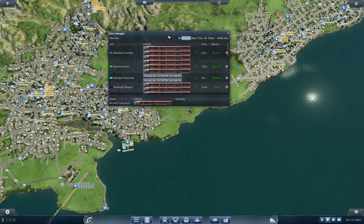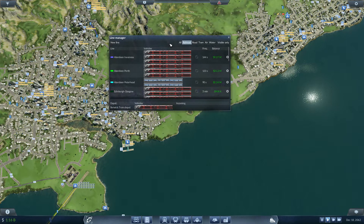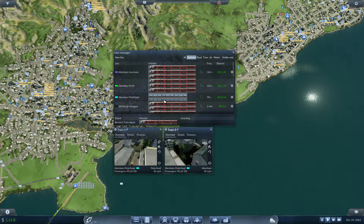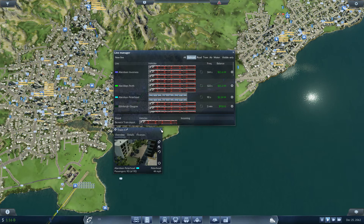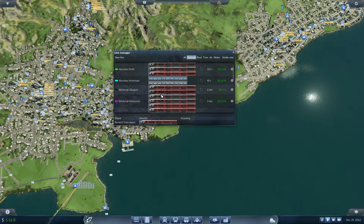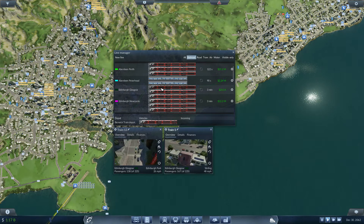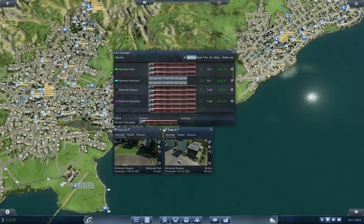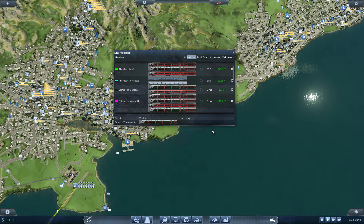The only downside is that it's not realistic, and I totally get that, but at the same time this is a game. Looking at the profits from that change, all of our passenger services are doing really, really well. The Aberdeen-Inverness is doing great, and the Aberdeen-Perth is doing absolutely amazing. The Aberdeen-Peterhead, there's just not as much demand on that line, though both trains are actually full. We also need to go ahead and work on buses to fit in with the trains. Then our Edinburgh-Glasgow — this one's actually doing really badly and I'm not really sure why. The demand and passenger numbers are just not there, which is kind of strange because in real life it's Scotland's two largest cities and definitely Scotland's busiest rail route.